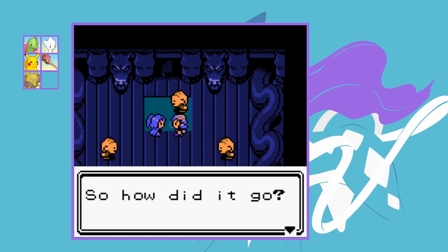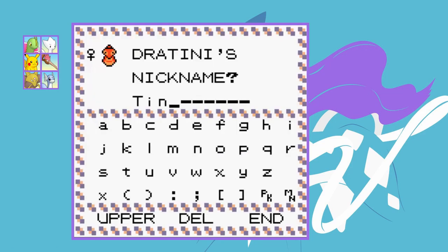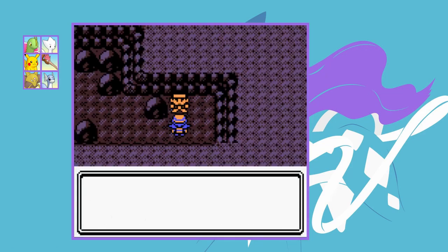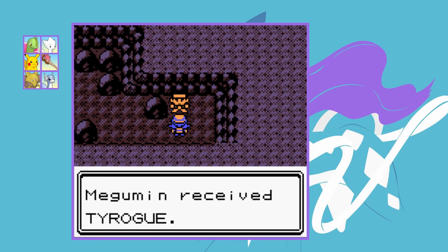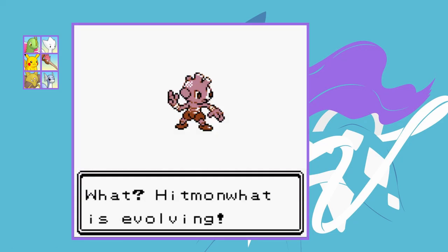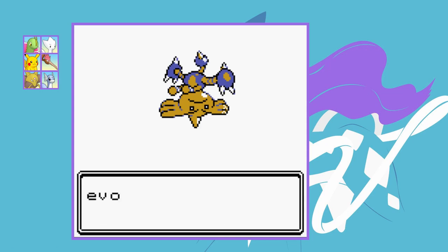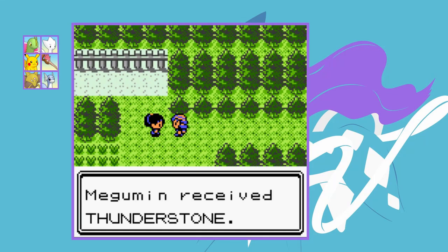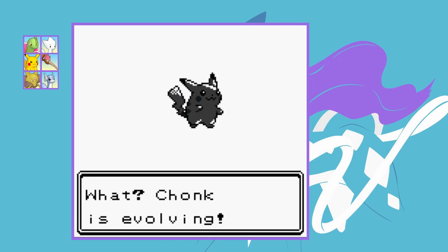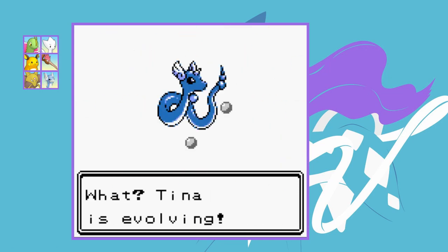Now we've got all eight badges there are more Pokemon to get. First, a Dratini from the Dragon's Den — I name it Tina. Then I travel through Mount Mortar to face the Karate King who gives us a Tyrogue — I nickname it Hitmon Watt since I don't know which form I'll get. I train it to level 20 and it evolves into Hitmontop, which is just what I wanted. We also get a phone call from Dana with a Thunderstone, so we can finally evolve Chonk into Raichu — a big improvement. And Tina trains up to level 30, evolving into Dragonair.